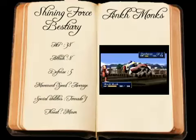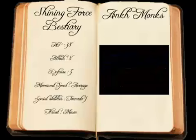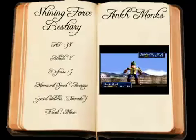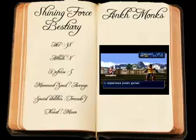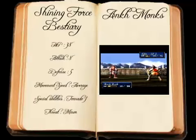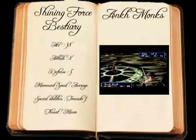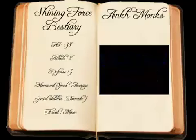This second type of Masked Monk possesses basic magic powers and far higher HP than his lesser brethren. Able to cast Tornado 1, a weak attack spell, he can throw his targets into the air to deal damage. While he does possess higher hit points than the Masked Monks we've seen before, his attack and defence characteristics are lower, making him something of a sitting duck when his limited mana pool is exhausted. His weapon is an Ankh, and as such he does not share the same vulnerability to our forces' knights as his lesser brethren.